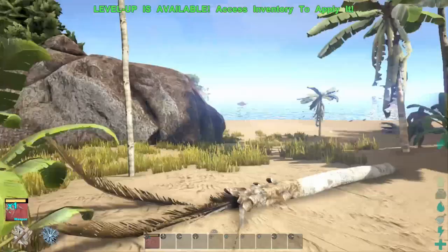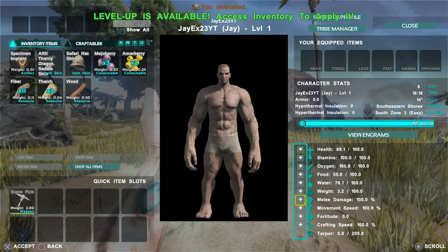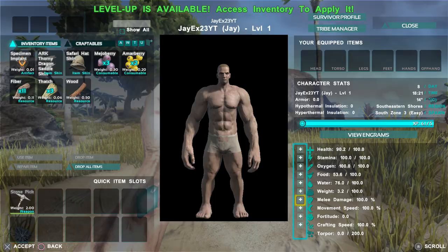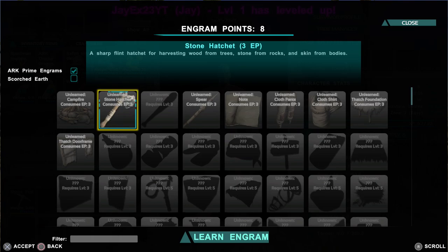I'm going to stay over here near this guy because those dilos are patrolling. A lot of people will ask what do you put your levels in early on. Personally, when I'm really low level — under level 15 — I like to do melee damage, maybe a little bit of health, and sometimes a bit of weight to help you carry the stuff you're going to use to craft. Let's make the spear and the hatchet.